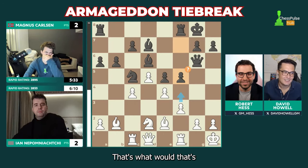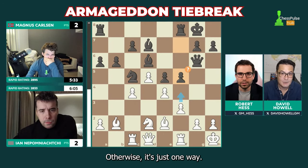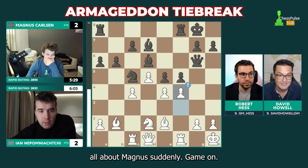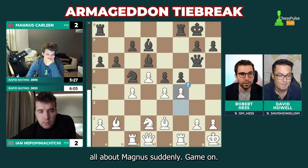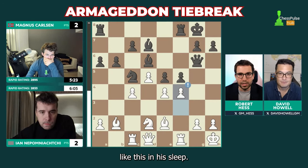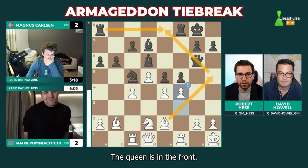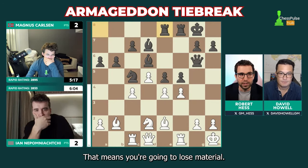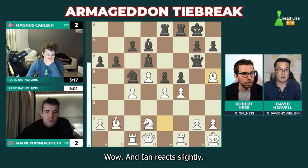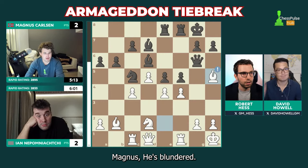F4 — clearly that's what would happen. Fight fire with fire. Otherwise it's just one-way traffic. And suddenly, game on. That is a huge move from Jan, and he spots ideas like this in his sleep. Rook e8 is what you want to play — watch out, bishop h5, there's a skewer there. The queen is in the front, meaning you're going to lose material. He walked right into it. And Jan reacts slightly — Magnus has blundered.